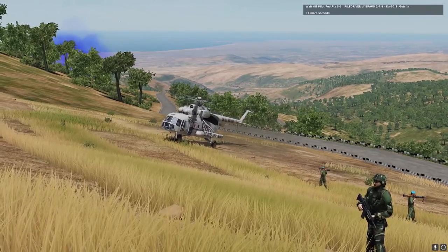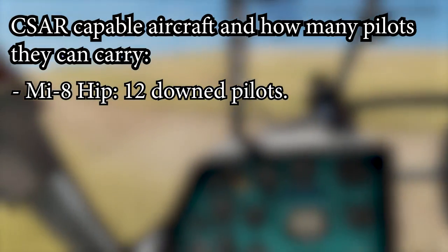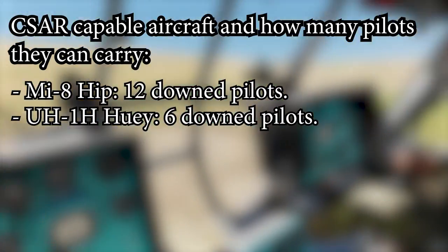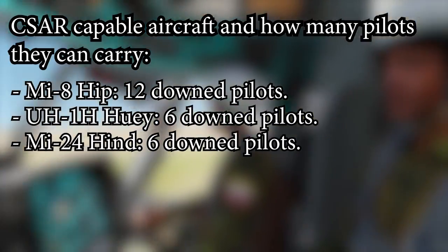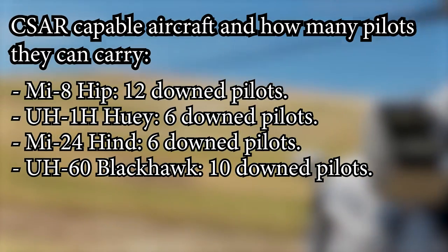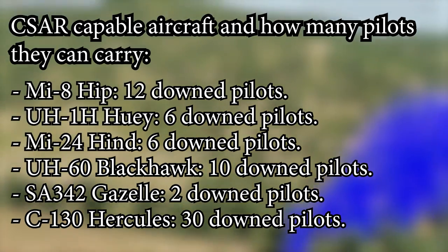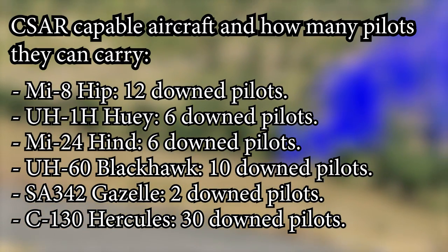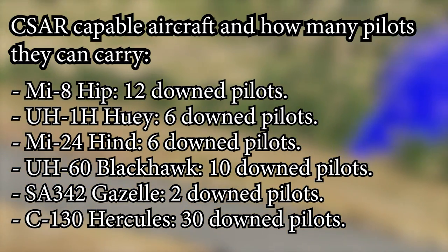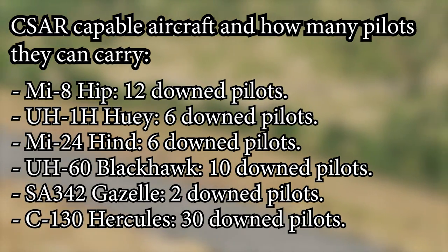The aircraft that can do CSAR in the server are the following: Mi-8 Hip can carry up to 12 downed pilots, UH-1 Huey up to 6 pilots, Mi-24 Hind up to 6, UH-60 Blackhawk up to 10, the Gazelle up to 2 pilots, and the C-130 up to 30 pilots. The amount of pilots each aircraft can carry may change at any time, though they shouldn't be drastically different than what they are right now.